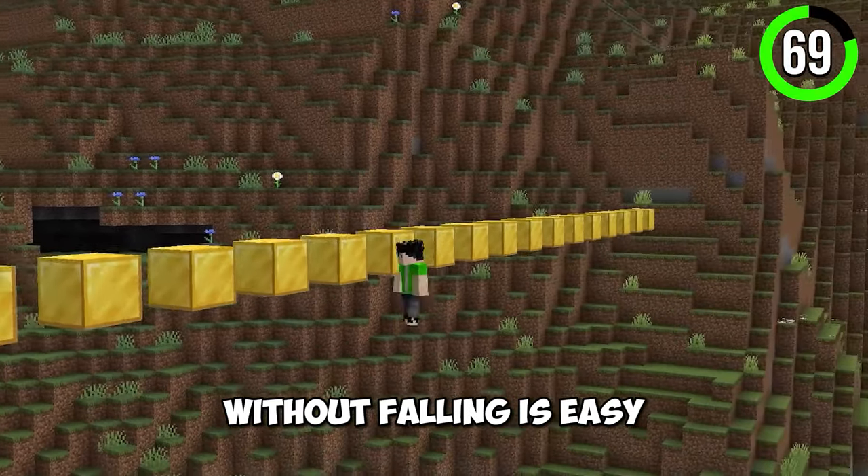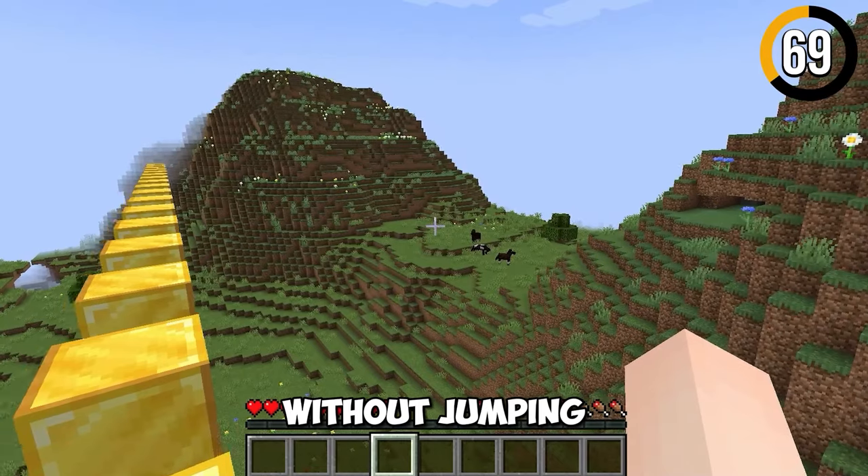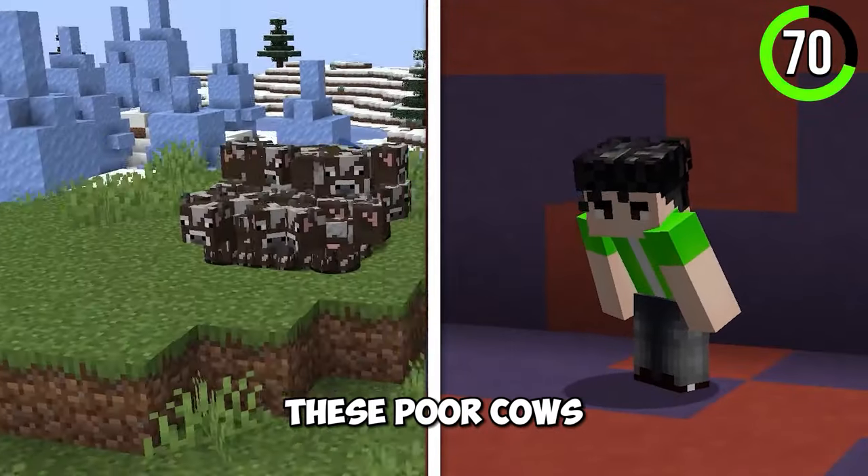Walking over blocks without falling is easy — you think you'd just jump, right? Well, you can actually walk over them without jumping by walking and looking at a 45-degree angle.